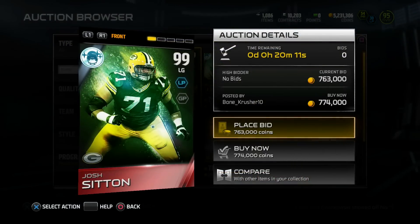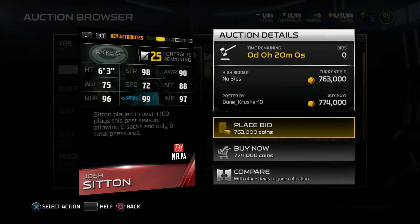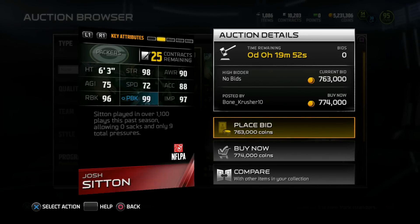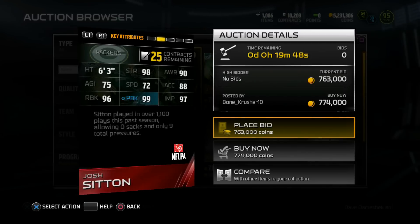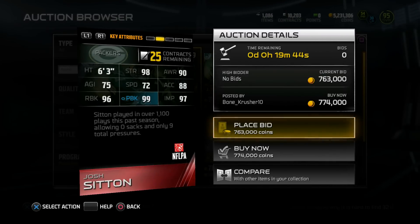Here we go real quickly — 99 overall Josh Sitton. Check his stats out: 6'3", 98 Strength, 88 Acceleration, 99 Pass Block, 96 Run Block, and 97 Impact Blocking, as well as 72 Speed, which is pretty good because his cards are usually pretty slow. Sitton played in over 1,100 plays this past season, allowing zero sacks and only nine total pressures.